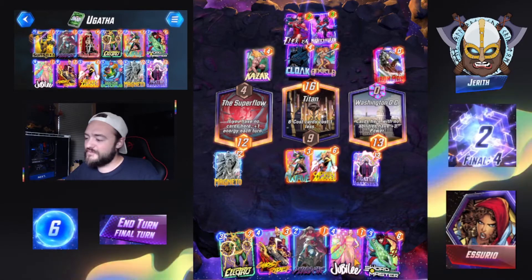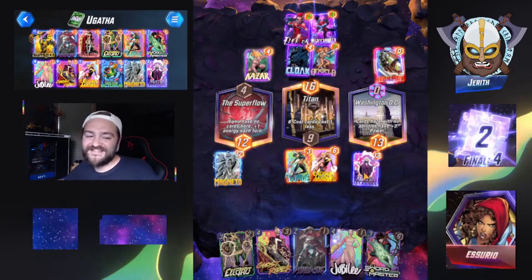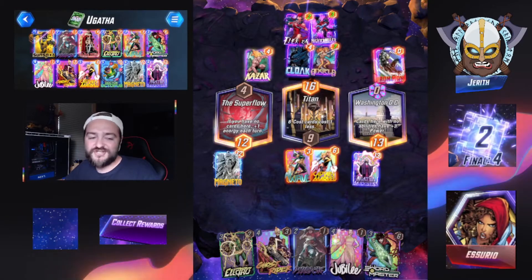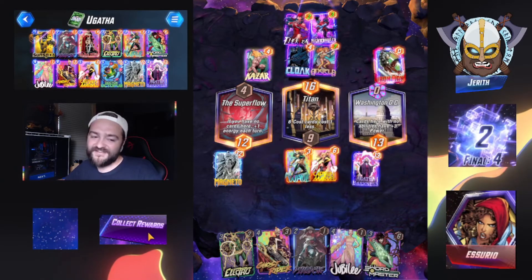We have two cards left in our deck, which is Dr. Octopus and Lady Sif I do believe. So if we pull out Jubilee — ah, doesn't matter. Opponent mapped it out. They did not see a victory in sight there. So awesome — another great way to ensure some victory by rocking out Agatha nice and early. Let's get you over to the next one.